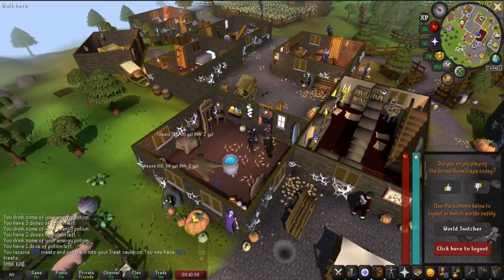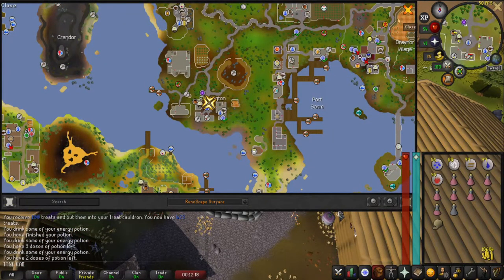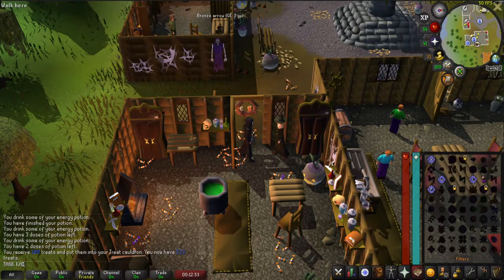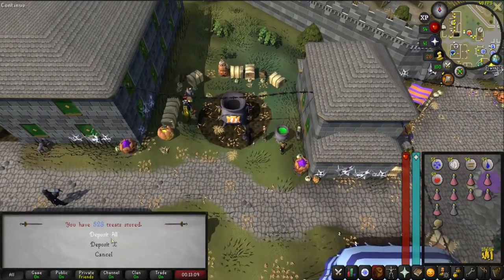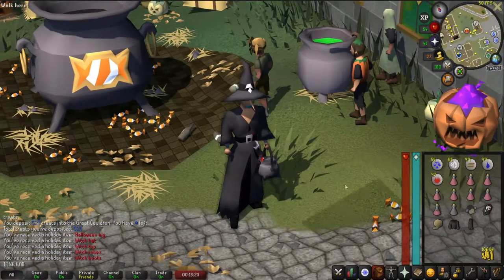Now go to Rimmington. If you are a member's account, teleport to house if your house is in Rimmington. Here in Rimmington, go to Hetty's house and trick or treat Hetty. Make sure you have at least 500 treats, then teleport to Varrock. Here in Varrock, deposit all the treats in the cauldron.